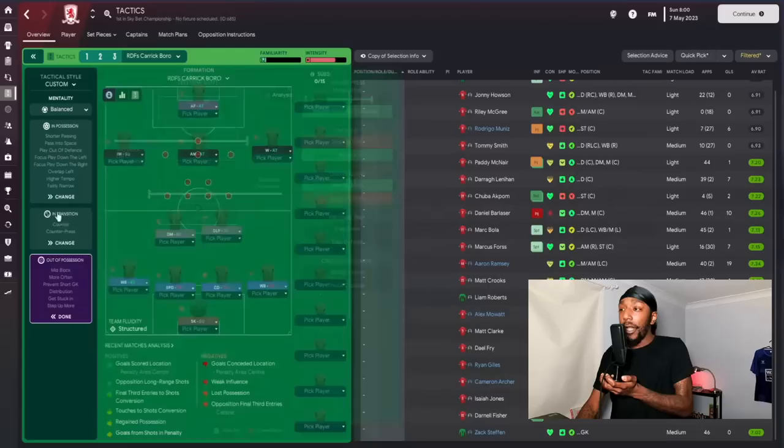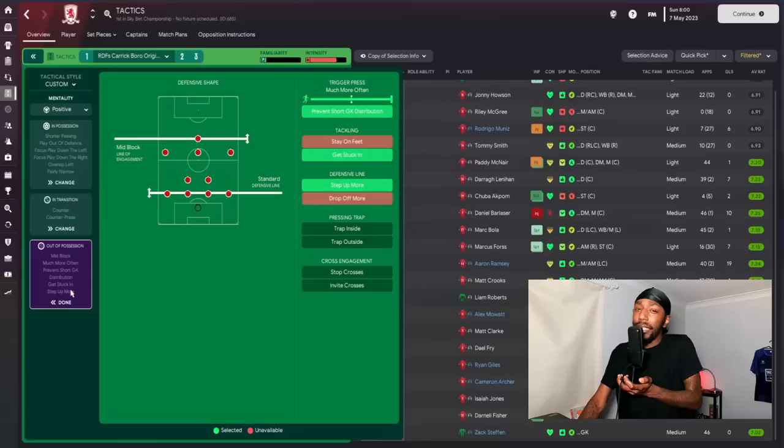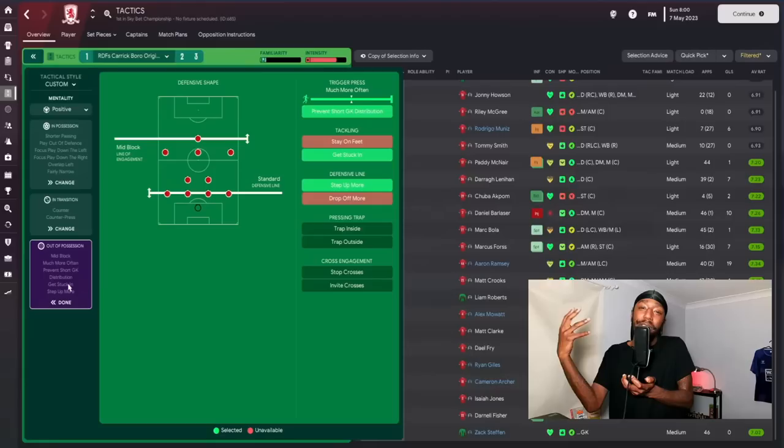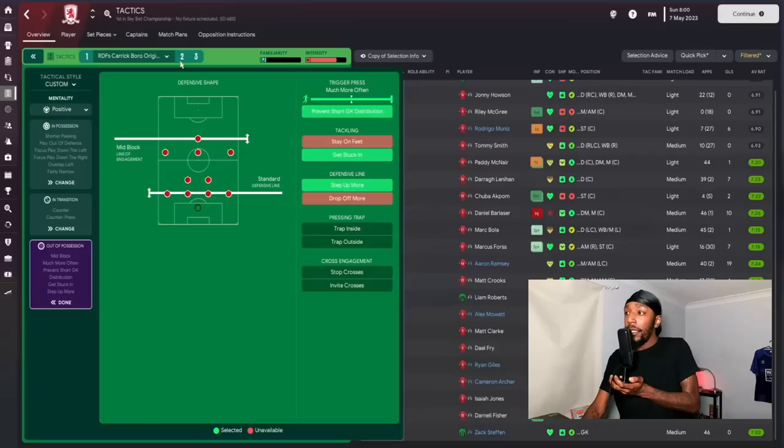In the original version there are some slight differences. The tempo was on standard — I explained why I changed it — and passing into space also helped increase the tempo. The mentality dropped slightly, possibly because opponents started to suss out we were more proactive and became reactive, picking us off. Another change: trigger press was on much more often and I dropped that too.